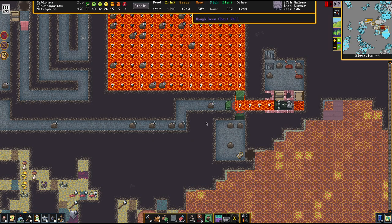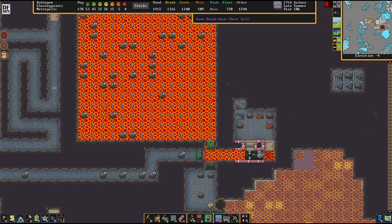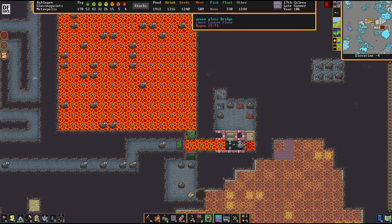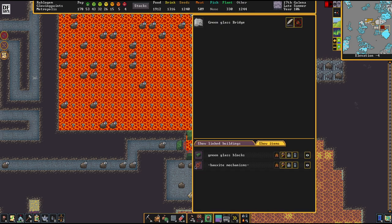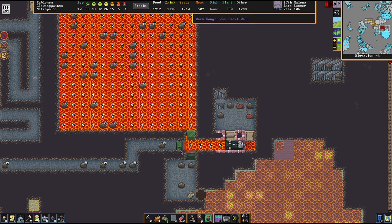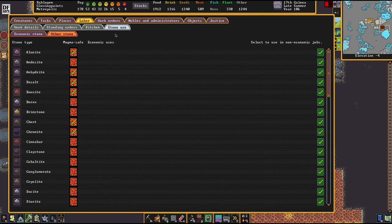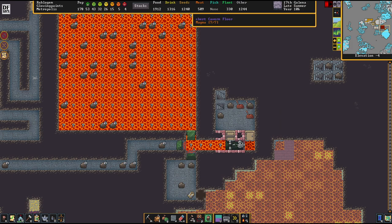In the aftermath of the last episode, I was thinking that I hadn't linked my bridges, but I did. What happened is the magma burned the mechanisms, so I had to rewind all this and rebuild with magma-safe mechanisms. You can find out which stones are magma safe in Labor > Stone Use, and that screen will show you what's magma safe and what's not.